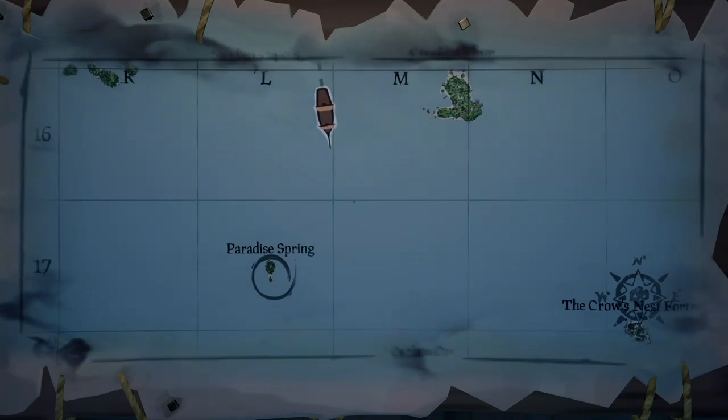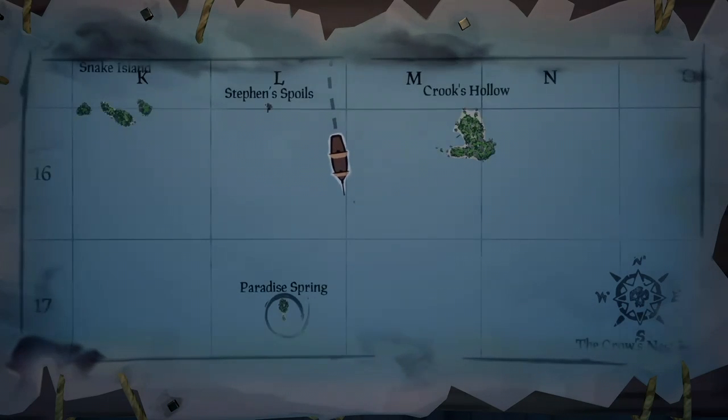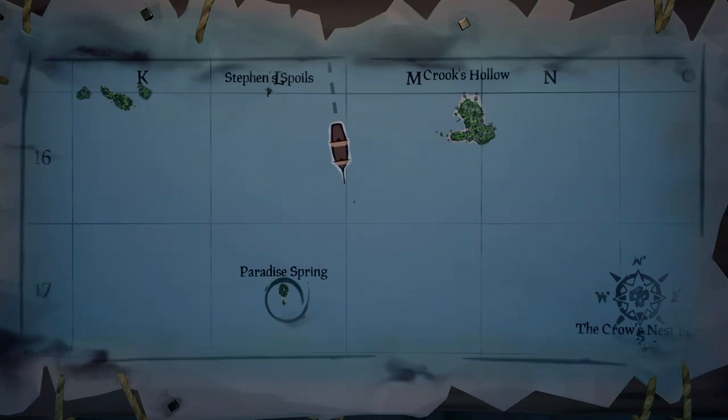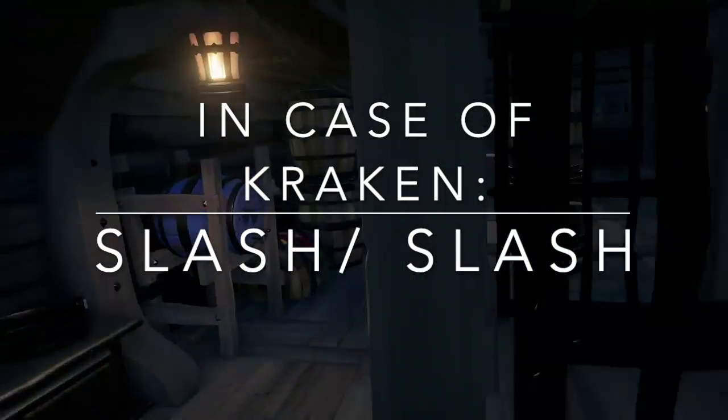Just remember, if a Kraken shows up and wraps a tentacle around the ship, that should be your go-to signal to slash it. In ten seconds, it'll be to your right — it's a small island.